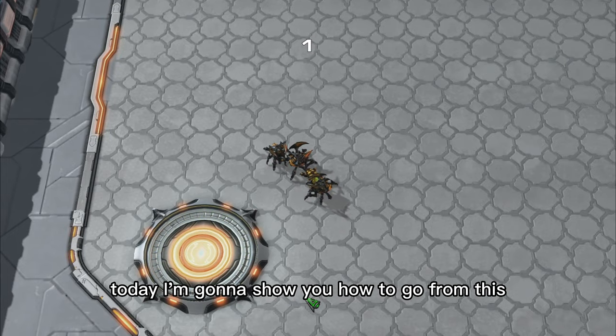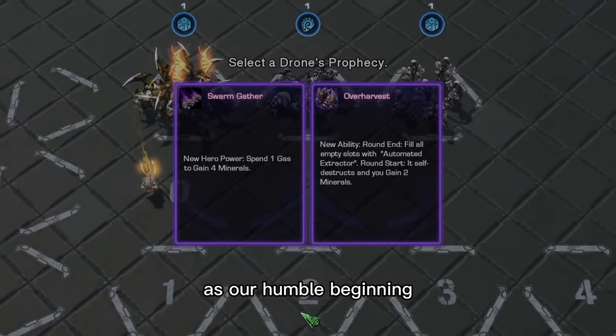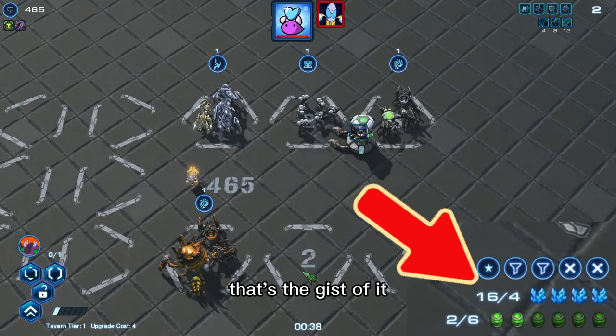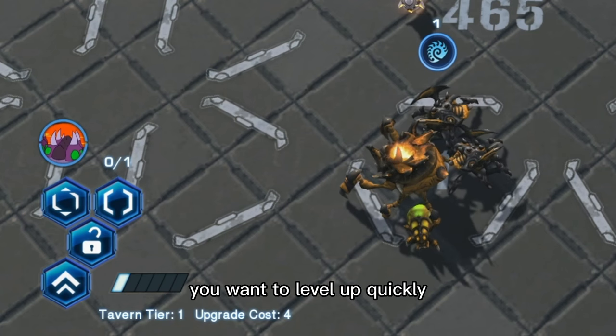Hello, I'm going to show you how to go from this to this. Picking Drone is our humble beginning — choose the Over Harvest ability. What it does is simple: what are your superpowers? I'm rich. That's the gist of it, and our strategy starts immediately because you're rich, you want to level up quickly.